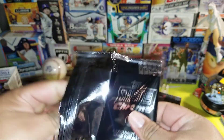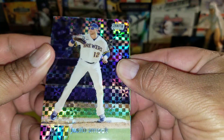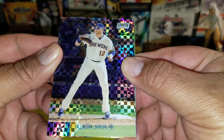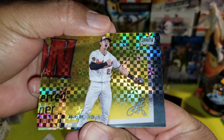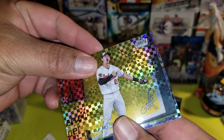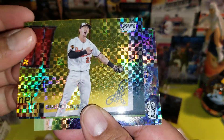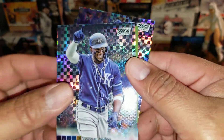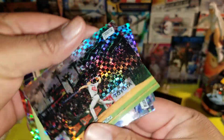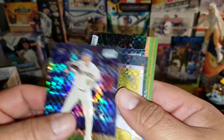Getting into the bonus pack — Justin Smoak. Look at that, Austin Hayes — sweet! I want to look at the little background, that's sweet. George Soler. The cards are pretty cool looking.